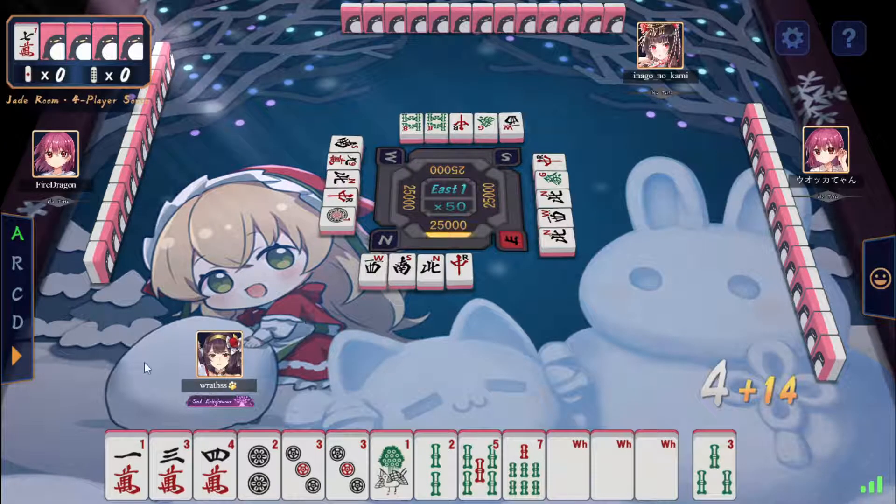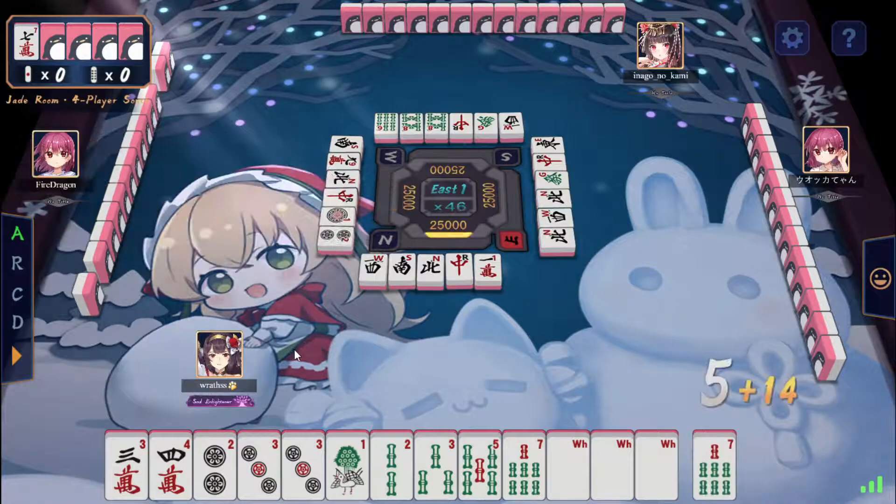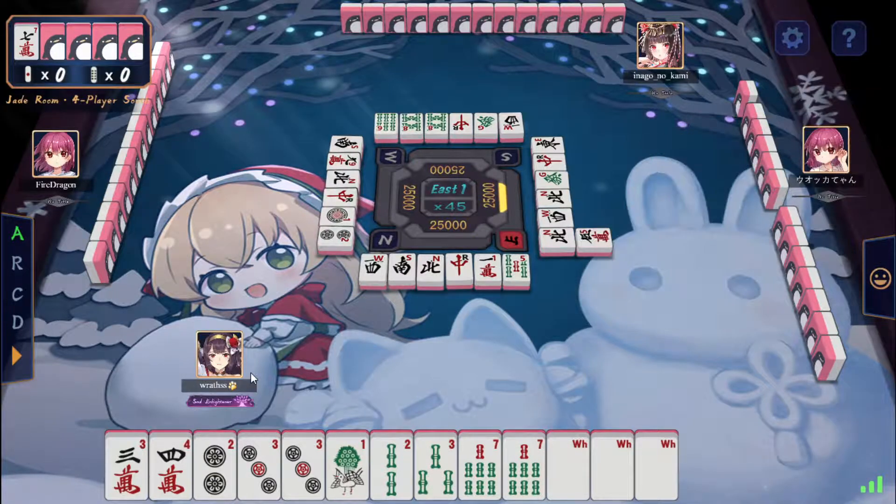Okay, each-on-ten. Just do this very normally — there's a possibility of one two three isa, but let's not worry about that, that's a very thin way of going about it. Now it's actually a very good each-on-ten here, which is why we want to throw the one and also keep the two-three-three shape.